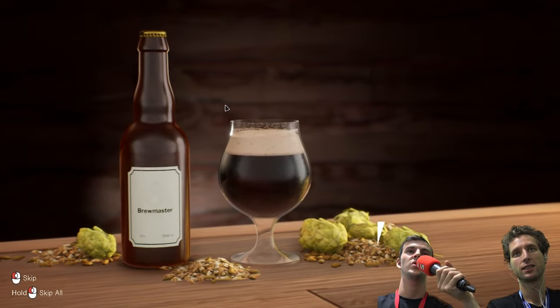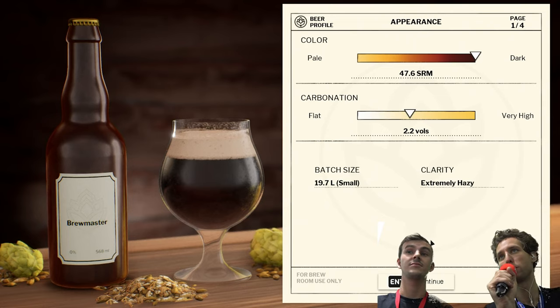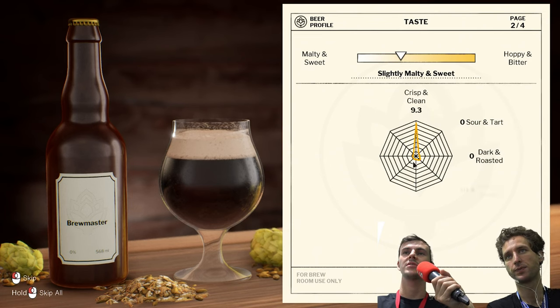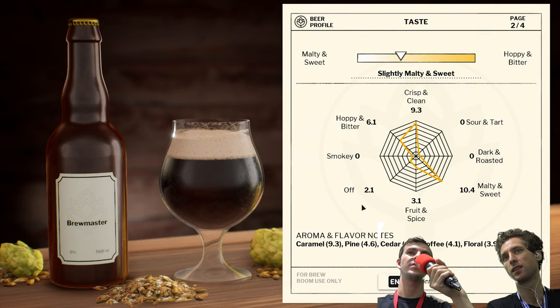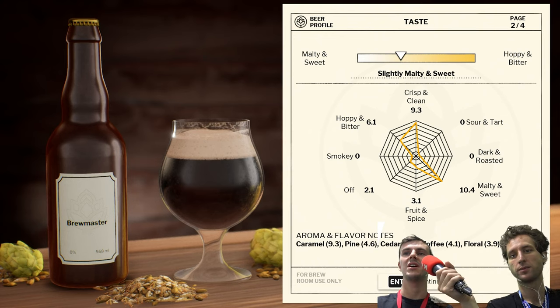So now we're going to taste it — and this is where we get to see the art. I've made quite a dark beer. It looks alright though. But being dark is not a bad thing — it's just one of many properties. And so here we get all the tasting notes: it's malty, sweet, got some crisp and clean notes as well — surprisingly — some fruit and spice. With the current level of equipment I have, I'm bound to have some off flavors because I don't have the highest quality equipment to get rid of any impurities. But it's not necessarily too bad. Caramel flavors coming through, some pine notes.